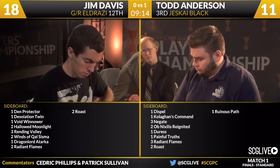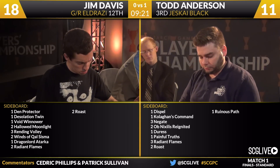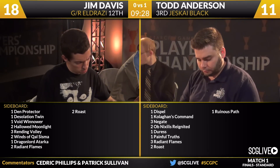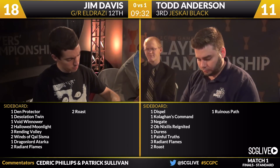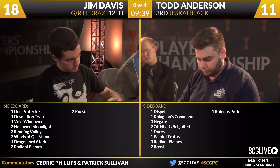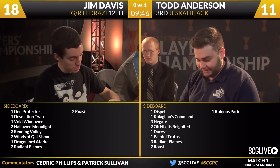We're going to go to the sideboards for both players. For Jim Davis: a Den Protector, a Desolation Twin, a Void Winnower, two Hallowed Moonlights, three Rending Volleys, two Winds of Kalsiamma, a Dragonlord of Tarka, two Radiant Flames, and two copies of Roast. We're going to see the Rending Volleys, the Radiant Flames, and the additional copy of Den Protector come in. Radiant Flames being a particularly good answer to Monastery Mentor; Rending Volleys are clean one-for-ones early on. With the game likely to go on longer and Jim having to slog through Duresses and Negates, the Den Protector is an attractive option as well.